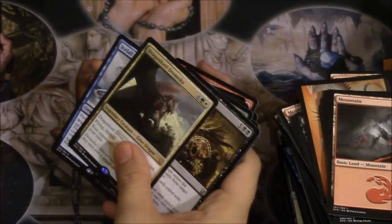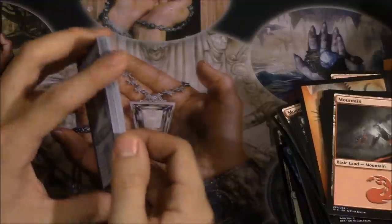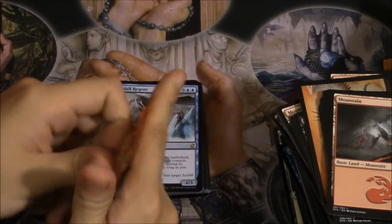No Dragon Lord Dromoka — I wish! Dragon Lord Dromoka and Icefall Regent. Let's go ahead and open a few more packs — I feel like that was a little underwhelming for half a box.